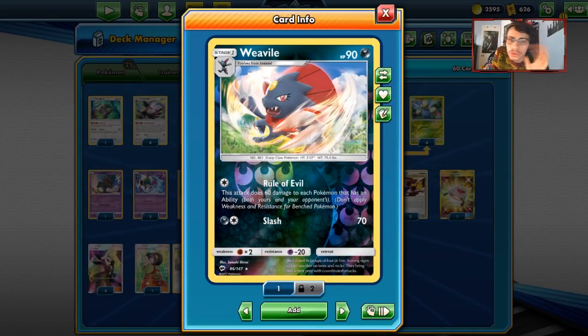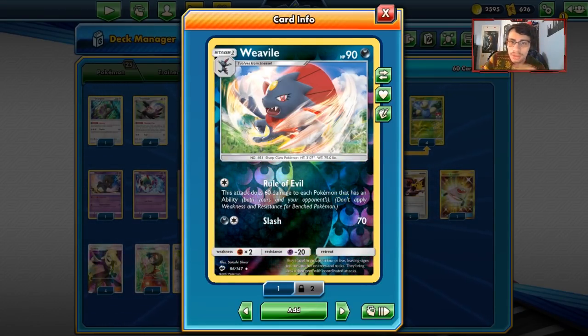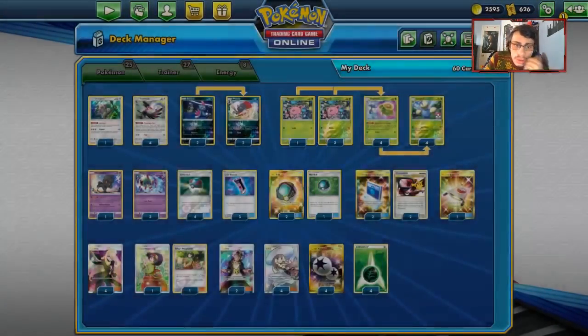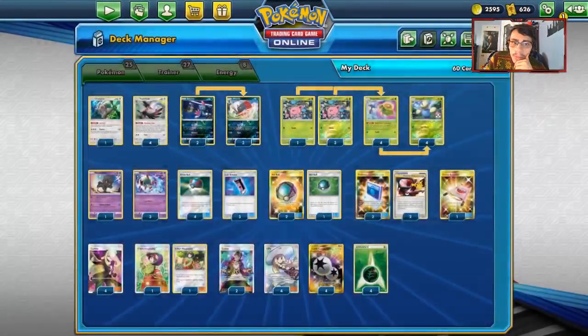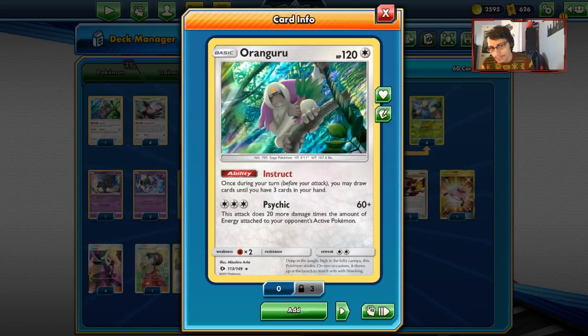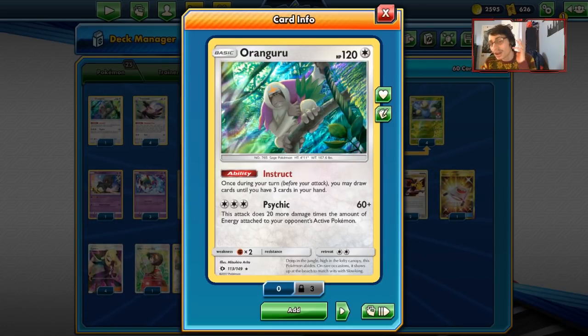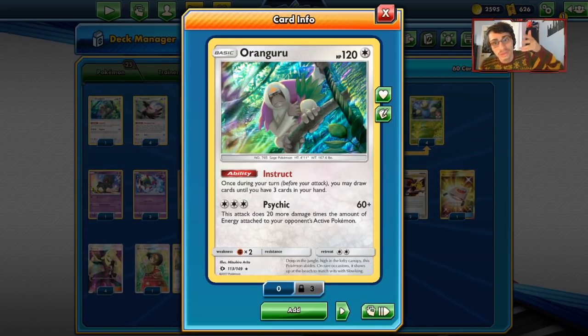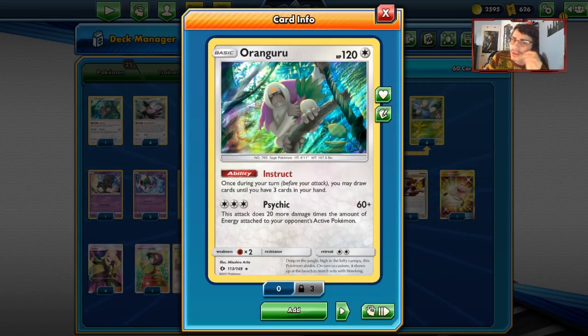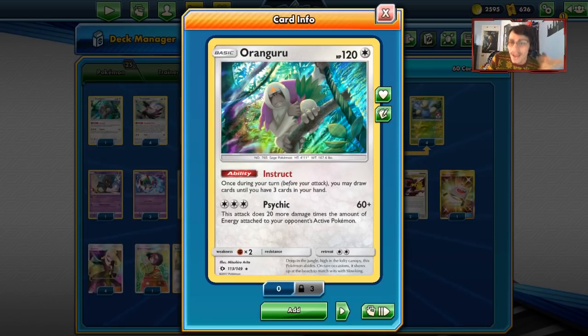Weavile's Rule of Evil will do 60 damage for each Pokemon in play that has an ability. There are some downsides to this - you might end up hitting your own Oranguru and your own Marshadow. Joshua Bradley's list actually played two Orangurus, but I've cut one. I just wanted an extra draw supporter - I feel like you don't always need it, but it is still good to have in the deck.